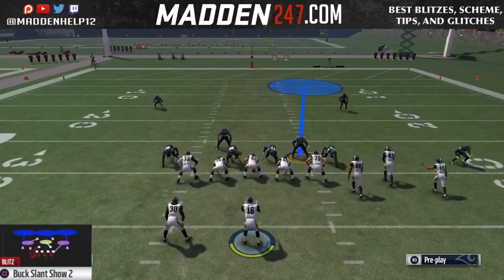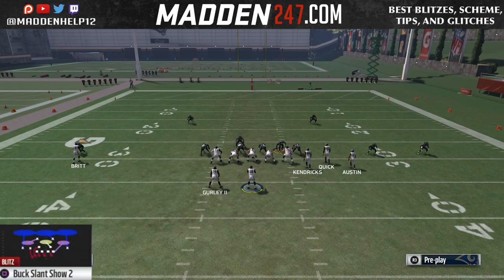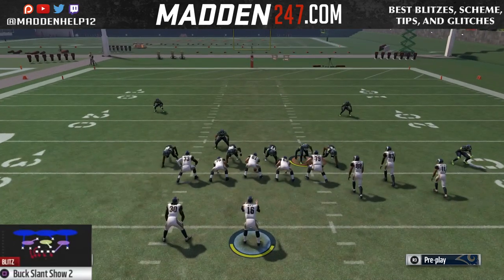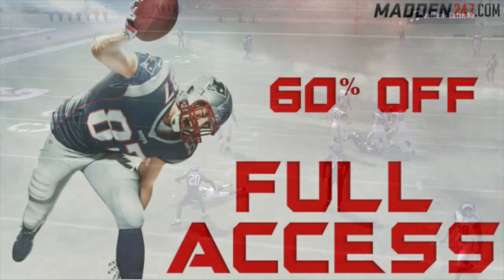So this is a great and dominant defense. You've seen it dominate Skimbo — he couldn't do anything. The only way Skimbo was able to block it was when he had the running back on the opposite side and put him on a check and release route. But for some reason he kept his running back on the left, and that blitz kept coming clean off the edge because the tight end is going to take that defensive end.